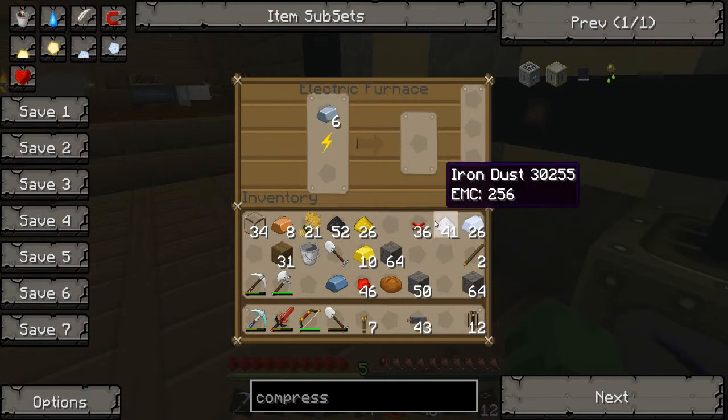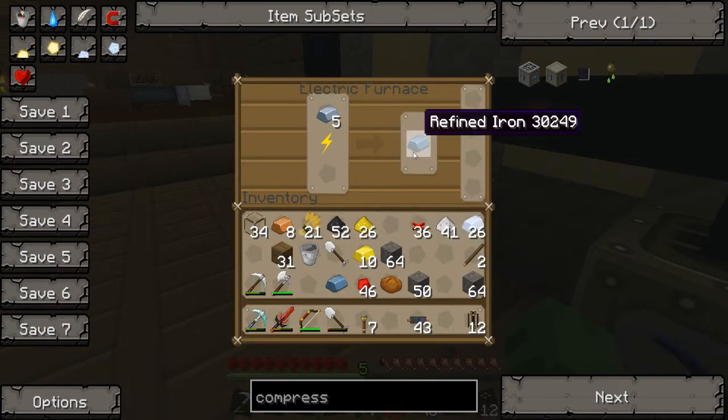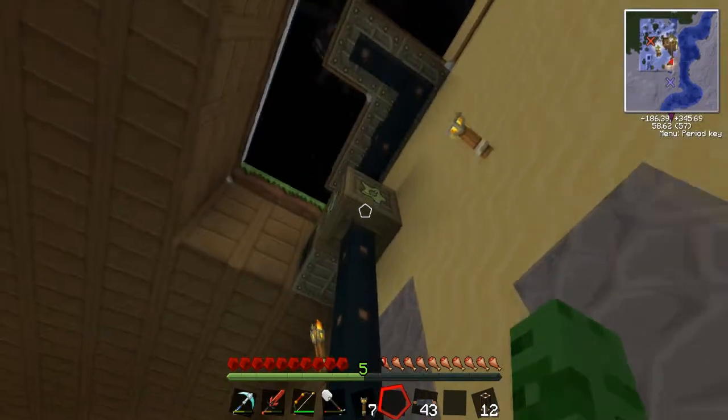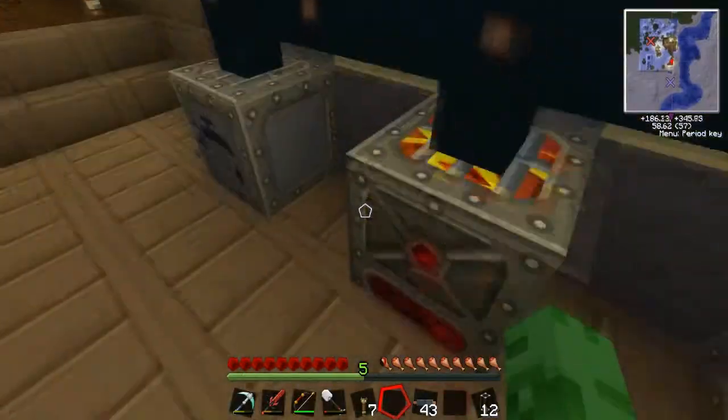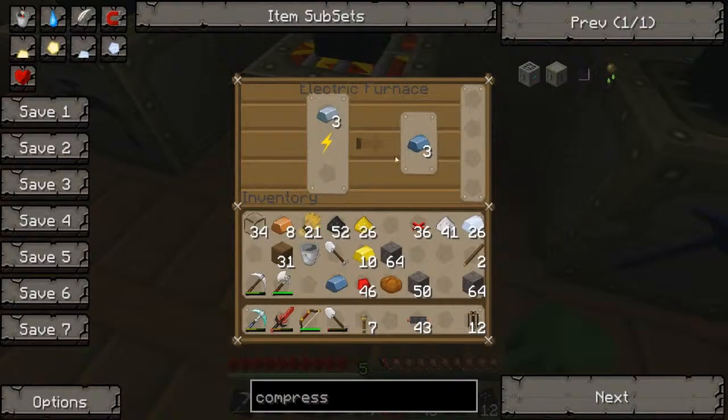To do that I'll need more mixed metal ingots — copper, refined iron, and tin. I'll just need two of those to make my energy link. Once I have my energy link, I'll make a ton of solar panels and upgrade my power source. I'm still depleting, so I'll need a lot more solar panels. I'm going to keep making more refined iron.